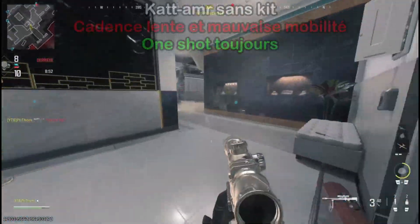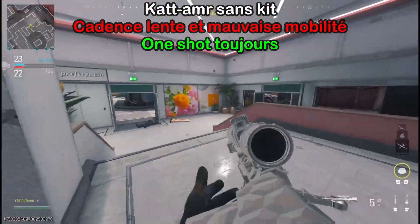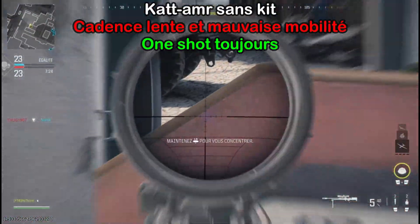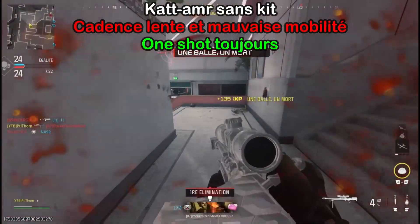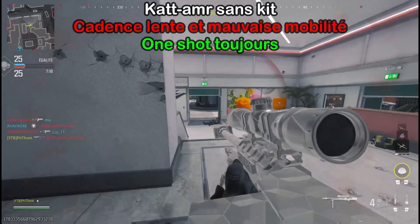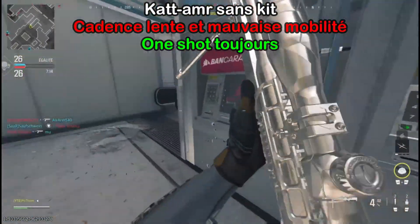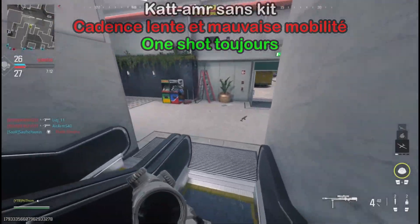Le CAT AMR c'est un sniper qui est ultra lent, que ce soit au niveau de sa cadence de tir ou pour sa mobilité, mais en compensation on va quasiment tout le temps one shot. On est donc sur un sniper qui est efficace mais très difficile d'utilisation, et la moindre erreur est directement pénalisée, ce qui fait que limite avec cette arme on est obligé de camper.